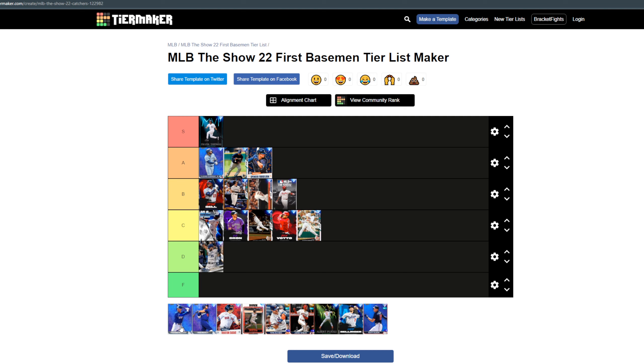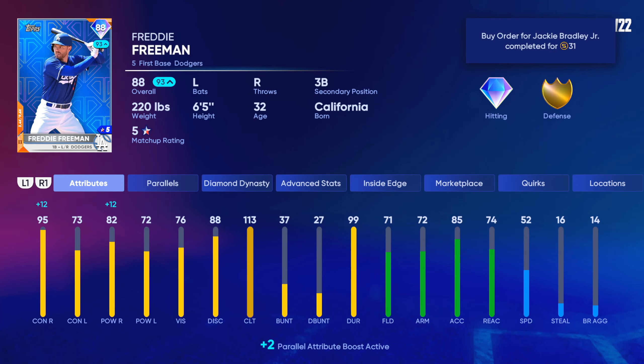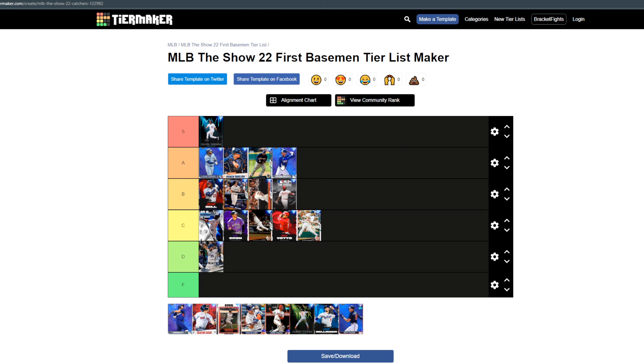I am a Freddie Freeman stan — his swing is one of the best in the game in my opinion — so I am going to put him in A tier. We have two lefties and two righties in A tier. Freddie Freeman is always playing up with inside edge; he is currently 107 and 94 against righties, which is great in this right-handed meta. He has serviceable speed at 50. I'm hitting .456 average through 70 games, 16 home runs, 1.7 OPS — I'm just very biased on Freddie Freeman and putting him in A tier. He kills lefty-on-lefty too.